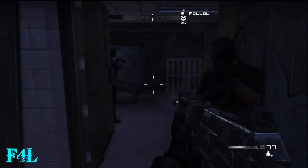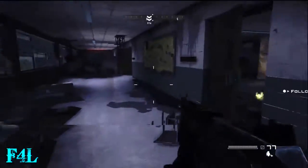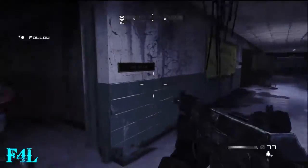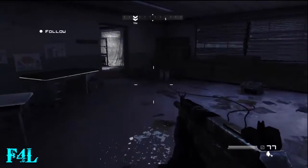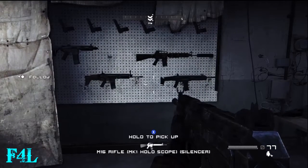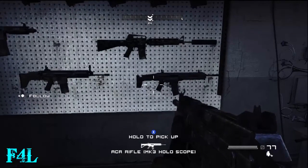Part three of the Freedom chapter for Homefront on Guerrilla Difficulty. I cut out the little in-game cutscene of everyone talking at the van. Like I said before, it's not really necessary to have it in this guide since we really don't need any help with that.